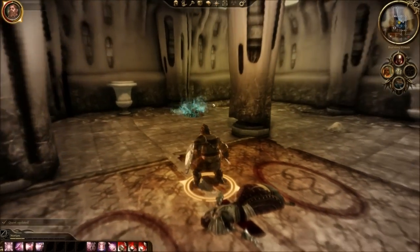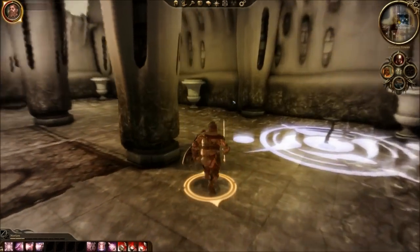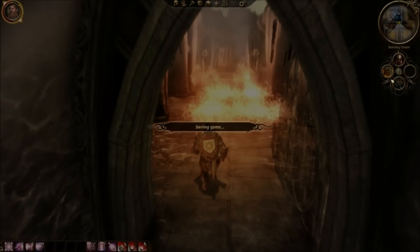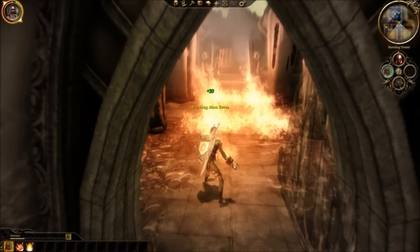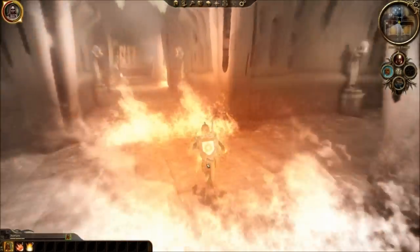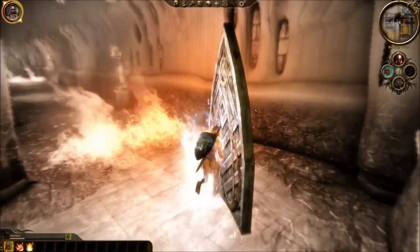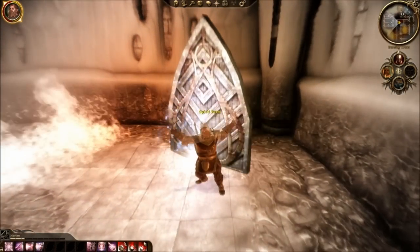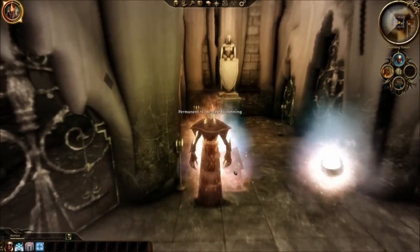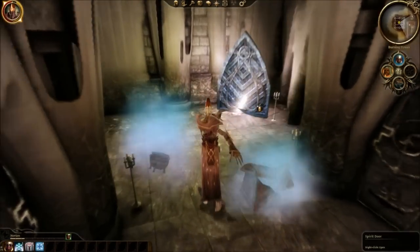We get the Burning Man form. Burning Man will allow you to walk through flame. So instead of having to wait, you can turn into Burning Man — he can run through fire without getting hurt, which is pretty nice. There are also Spirit Doors. Let's go through one and grab the Essence of Cunning and Essence of Constitution. That's really helpful, good thing I went back.